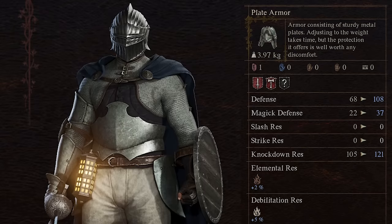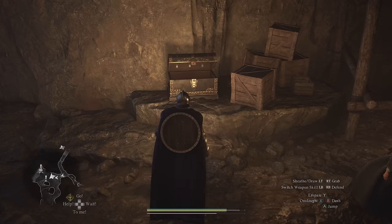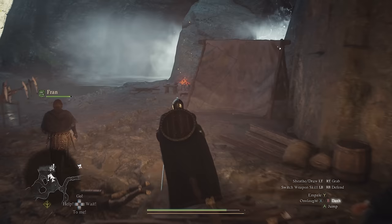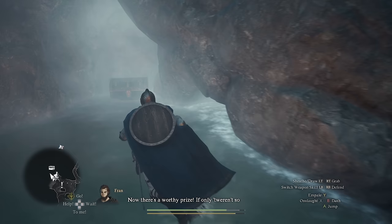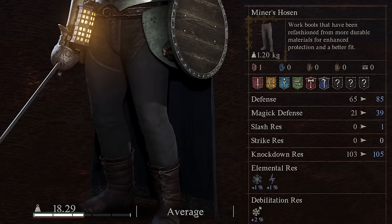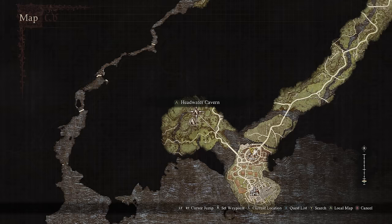From where you found the steel plate armor, go left past the campsite. Underneath the big waterfall you'll find the Miner's Hosen in a chest — a big upgrade to your leg armor. The Miner's Hosen weighs only slightly more but provides double the magic defense and a lot more physical defense. Now that we've finished looting Headwater Cavern, we're going back to the city of Vernworth.